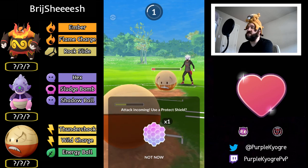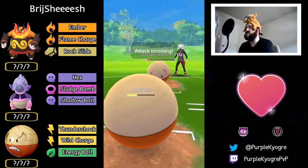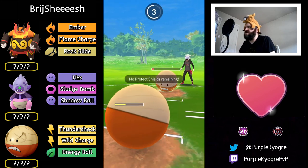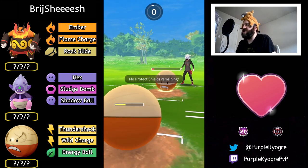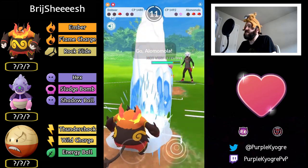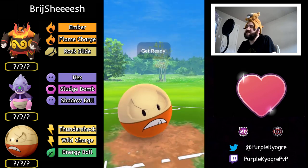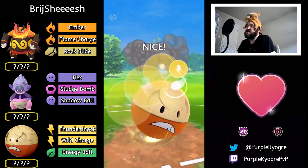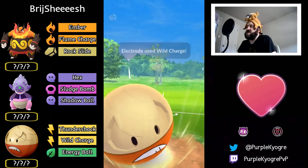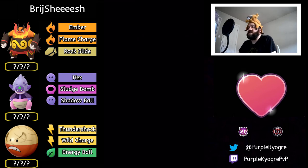Going for Parabolic Charge — I don't even know if you can get to it. After the Wild Charge, they had another attack I didn't realize. It doesn't KO but Olomola will farm down Electrode — it's just too low. Even if Electrode gets to Wild Charge, the opponent still has a shield and can safely shield and farm down. Great game to both trainers.